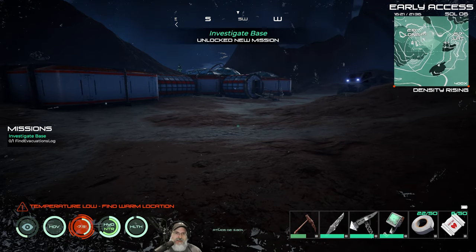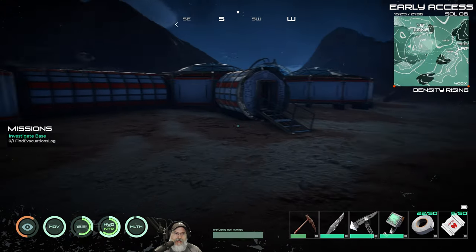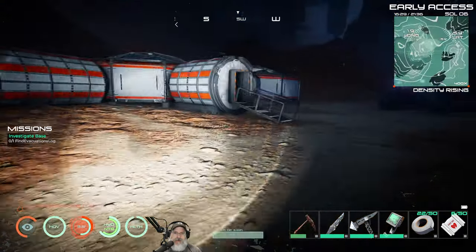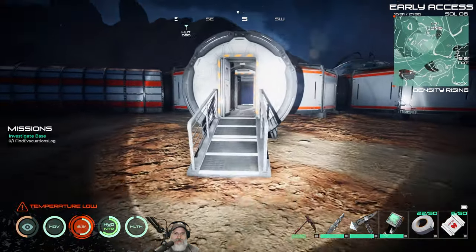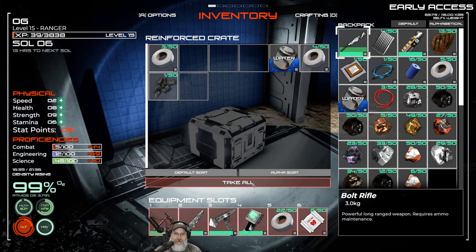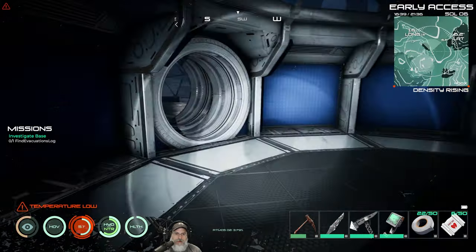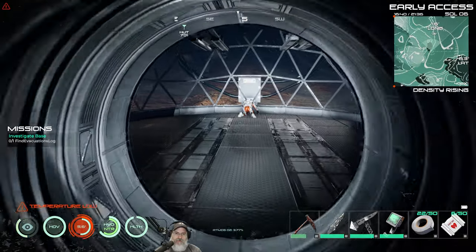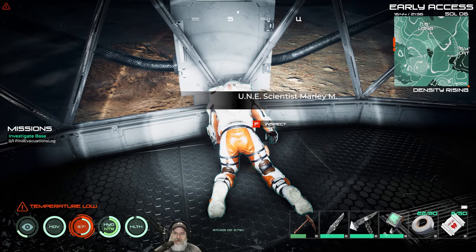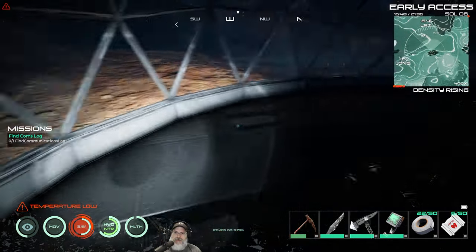The mission shows up on the left-hand side and updates as we go in. Now it wants us to investigate the base and find the evacuation log. That's actually new — I don't remember seeing that in experimental. We're going into the original Phoenix base, finding a couple of crates, and in this biodome we find a dead body. We'll grab that.